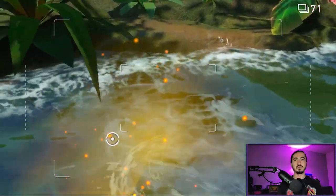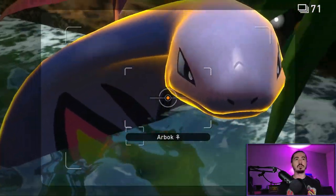Look forward and you'll see a second set of bubbles. Throw an Illumina Orb at that — Arbok will pop out. Take a picture of him.